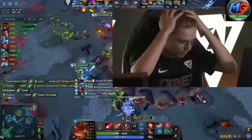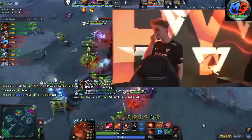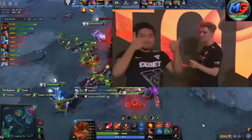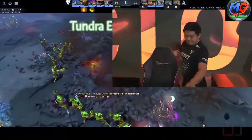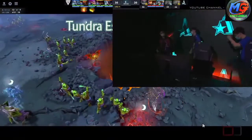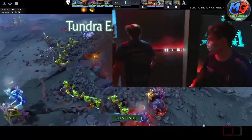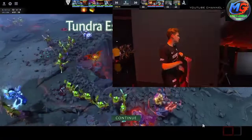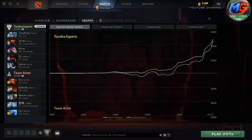GG is called. Tundra will take this game one. It seemed like there was a small window where Aster was starting to bring things back together, but Tundra just played really patient. This mid-game timing really was key — Aster had to get more done in this timing with their BKBs. Where they were winning one or two fights, Tundra just really held it together, struck once, and the whole game crumbled from there.